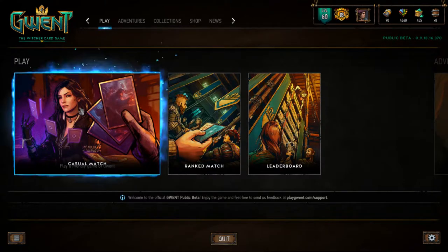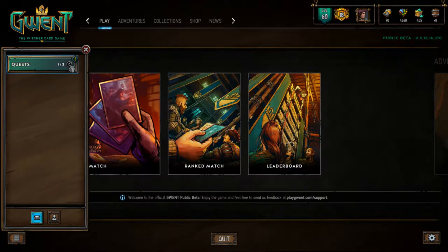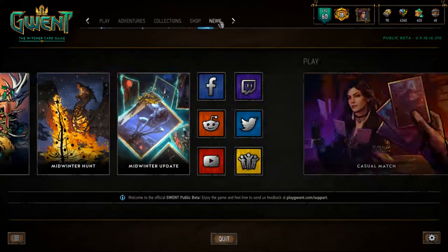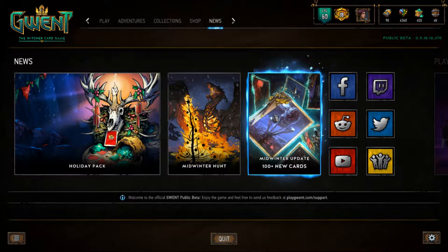First thing: quests have been added. It's basically matching Hearthstone — you take a particular faction into a game, you win with it, and you get some extra rewards. The great thing is it's not replacing the current system; this is entirely a bonus, which is fantastic. It would have been really bad if they replaced the old system because I think the old system is as good as it gets for building up your collection — having an extra half a pack a day is pretty great. Gwent is a step ahead in that aspect.